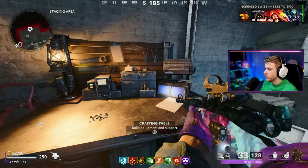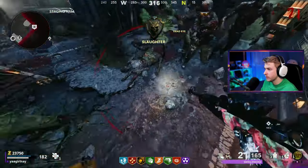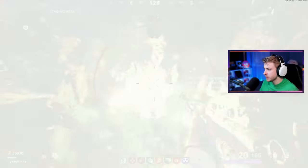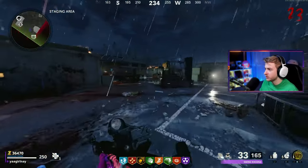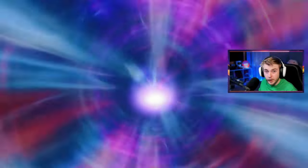That was the luckiest nuke I've ever seen in my life. Normally I'm like, I don't want to see nukes when I'm grinding camos, but right there? Wanted to see it — that was the only thing I wanted to see. And we got enough — why don't we just go get Pack-A-Punch 3? Here's Pack-A-Punch 3 on the Swiss, very nice. Love these camos on this map, honestly.